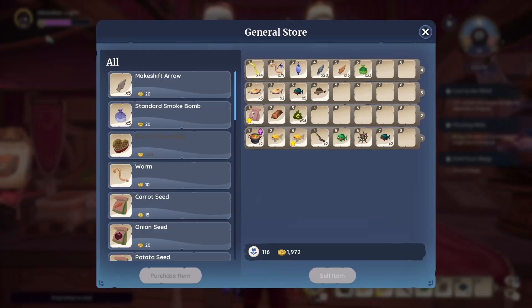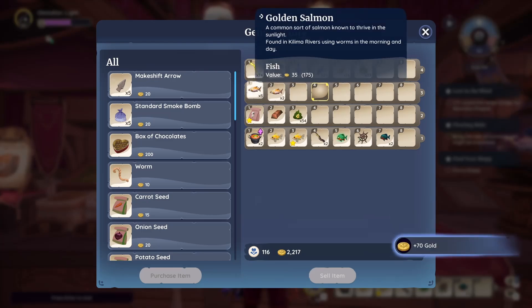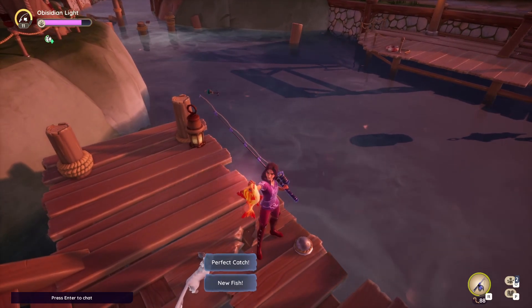A quick note is that you can sell any extra fish you may get at the General Store while fishing for the Radiant Sunfish, as it can take a while and you might lose some inventory. By selling the fish at the General Store, you can get some extra money, clear up inventory, and get right back to fishing. I hope this video helps, and I'll catch you later.